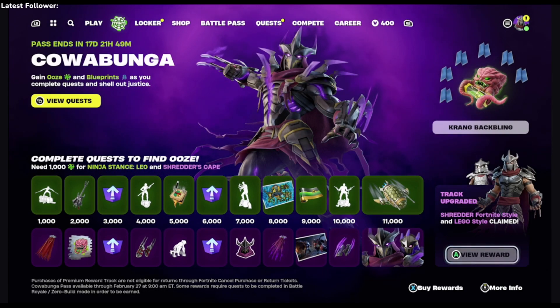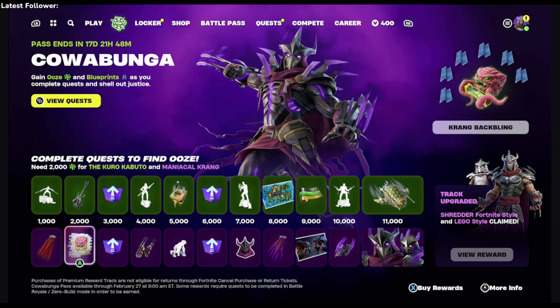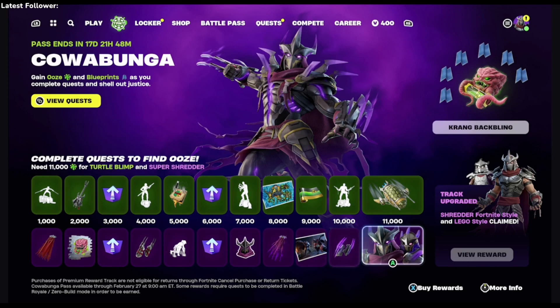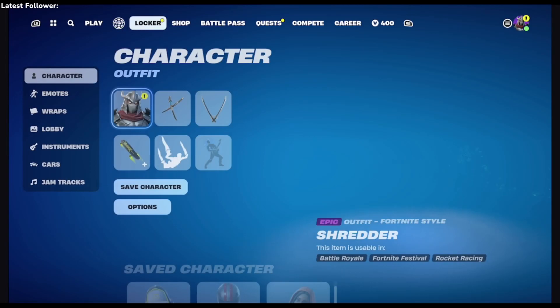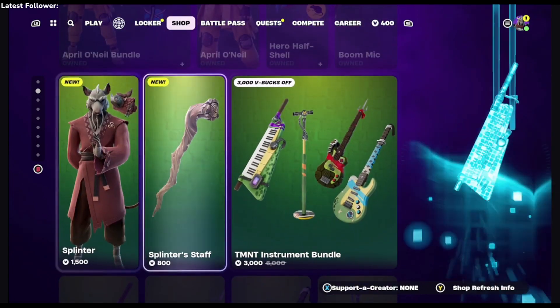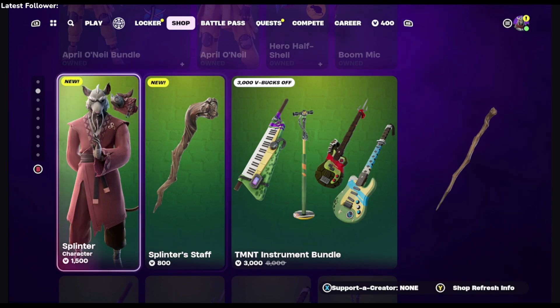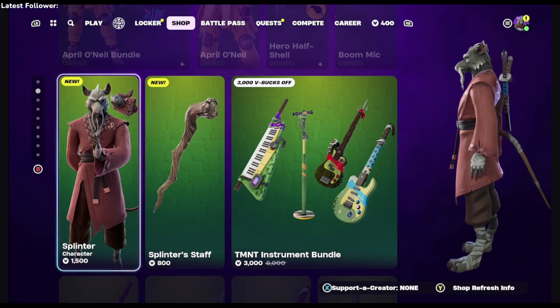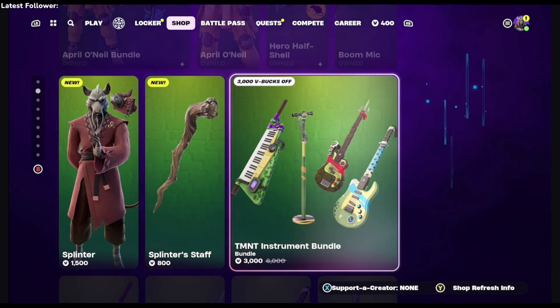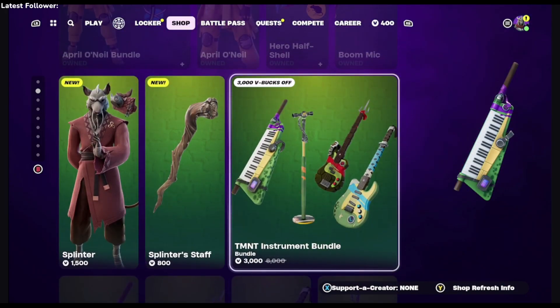I'm not going to buy it — I think I'm just going to get it for free. Why not? You already paid a thousand V-Bucks to get in, so just grind it out and you'll get it all eventually. I know you guys want to play as Shredder, but just be a little patient. In the item shop, the turtles have returned — they're all here, and Master Splinter's here as well. I'm under the V-Bucks mark so I might pick him up later. The guitars and instruments are here too, but that's a little pricey at three thousand V-Bucks.